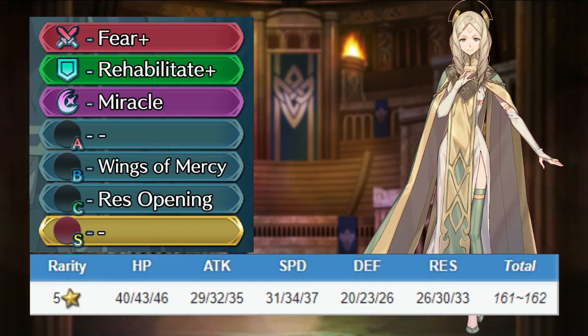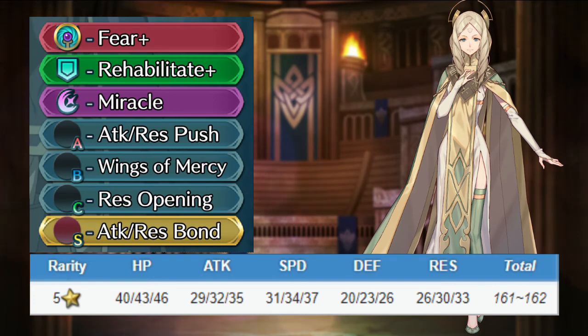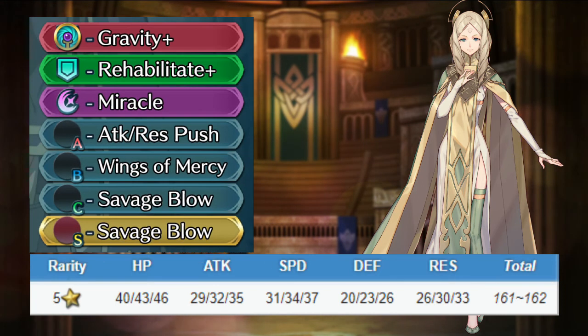If you still want to use her, keep her weapon with the Dazzling refinement, keep her assist and special, give her Attack/Resistance Push for the A slot, and keep her B and C slots. For the seal, give her Attack/Resistance Bond. Emmeryn will be an okay magic tank and offer some support, but she'll need a lot of help to stay safe. If you'd like to invest more, give her a Gravity build with Savage Blow on the seal slot to deal chip damage to the enemy team. You'll still need someone with Drag Back to keep her away from enemies, but she'll slowly damage opponents while keeping your team safe.